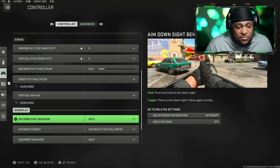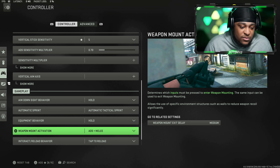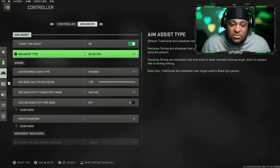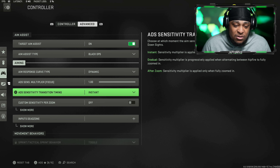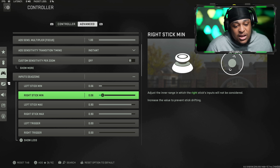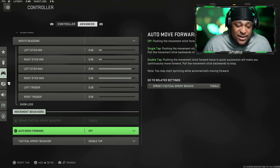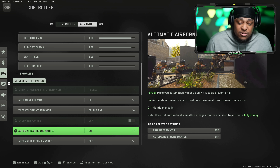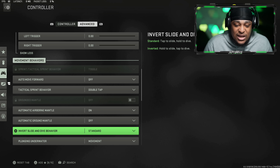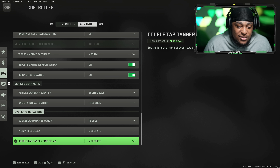For ADS sensitivity I'm on 0.70. All the other stuff like sensitivity multiplier and vertical aim axis is default standard. Automatic sprint, equipment behavior hold, weapon mount — all default. For aim assist type I use Black Ops, and aim response curve type is Dynamic. For input dead zones you can just copy everything down. Everybody's controller is different and everybody plays different, that's why settings matter differently for each person. Just copy it down if you want to try playing like me.